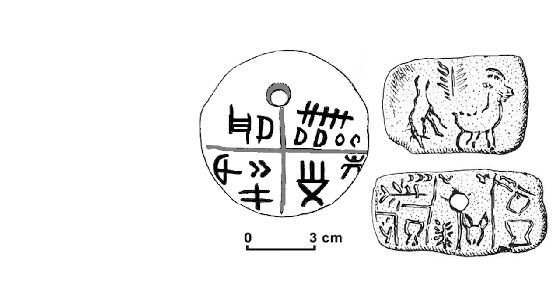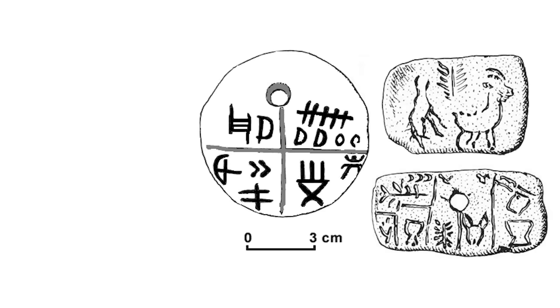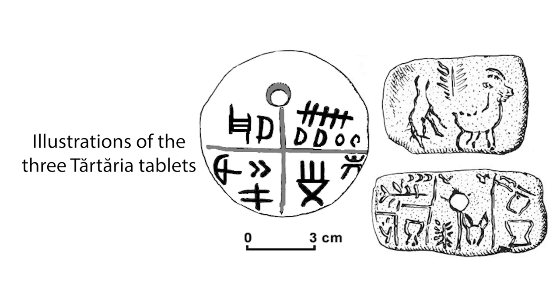Quite an extraordinary claim. Symbols have been found on pottery vessels and clay tablets, uncovered from various Vinča settlements, but what these symbols are exactly is disputed. In fact, the authenticity of some of the artefacts themselves is disputed. If they're real, then they must be intended to convey some meaning, but there's little agreement on what that might be.